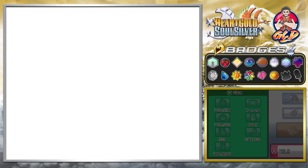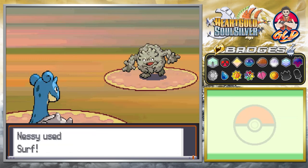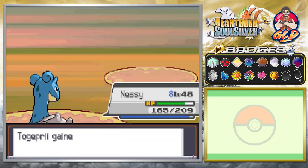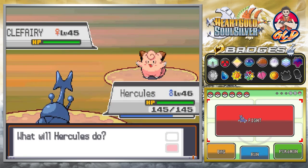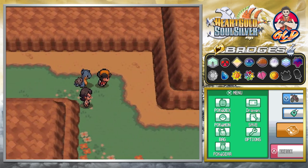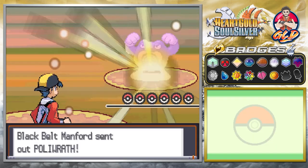Throughout this whole episode we're going to be taking on some trainers here and there, take a visit to Mount Moon, and then hopefully finish off this episode by passing through Viridian Forest — two places I really want to see. There's a Totodile at level 48, so let's switch out to Hercules and go with Close Combat — yes, overkill. We like the brutality, and just like that we win.